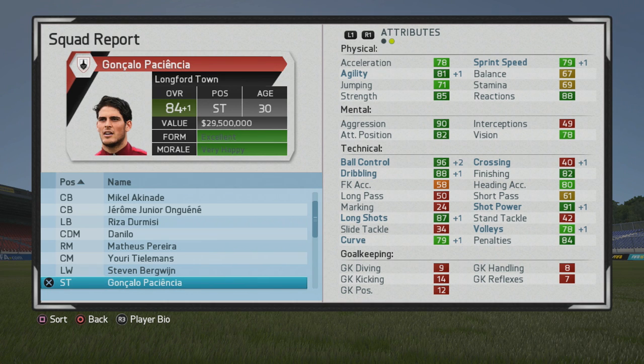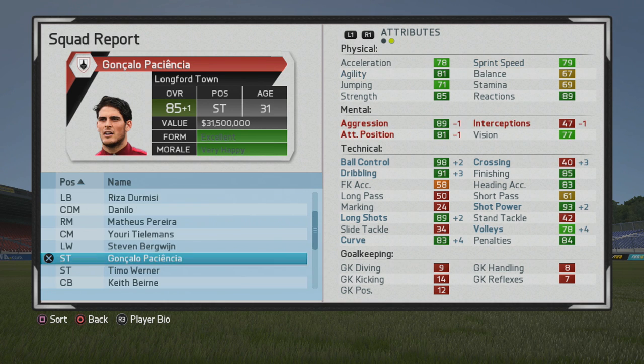He did actually grow slightly after this — at age 31 he would grow slightly as well, which was pretty cool to see because he just grew tremendously. Ball control, dribbling went up pretty significantly, as well as long shots, curve, shot power, and volleys — some very good growth. I don't understand why players start to lose mental stats as they get older; it doesn't make any sense. You'd think they'd actually grow with more experience and game time, but hopefully that's something they fix in the next FIFA.